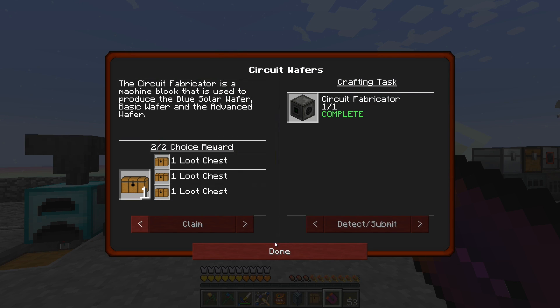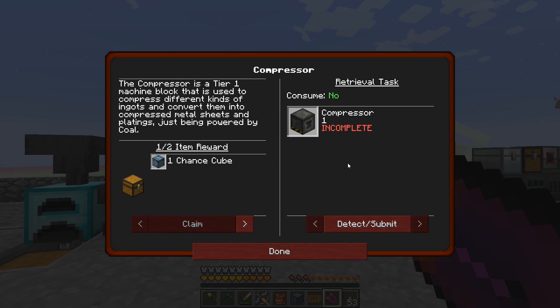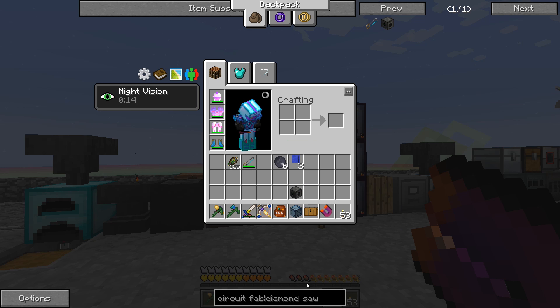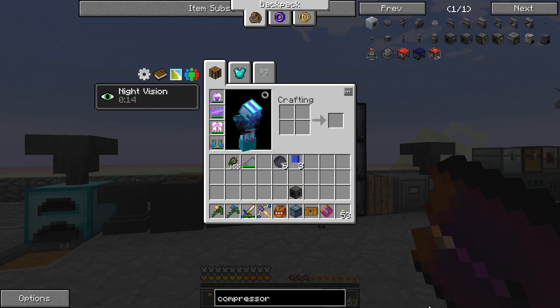We'll take a loot chest. And the next one is the compressor. It says the compressor is a tier one machine block that is used to compress different kinds of ingots and convert them into compressed metal sheets and platings, powered by coal. So we're going to want this. In fact, there's an advanced compressor that we're going to really want, but for right now the compressor is going to get us through. So let's make a compressor from Galacticraft.